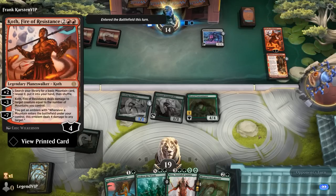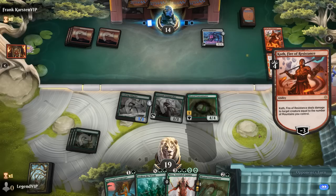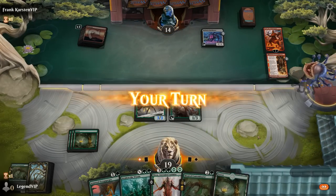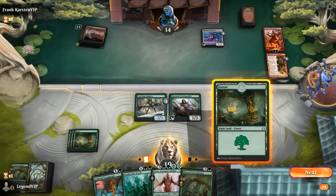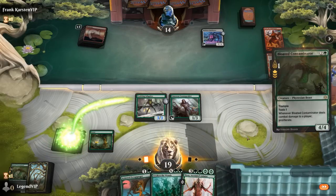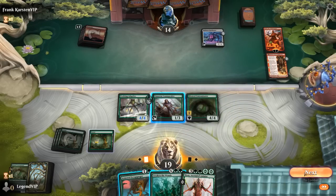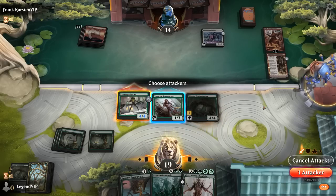There's the new Koth — it can deal four damage to a creature, likely takes out Contaminator. Now we could play Nyssa, or we could Awaken the Woods for X equals three. Still attack Koth, although Brotherhood's End would be painful. Whereas if I play Nyssa it will be under pressure from Kumano. Could just play another Contaminator, finish off Koth, attack the opponent for four. Could also play Scrapgorger and just finish off Koth and not attack the opponent.